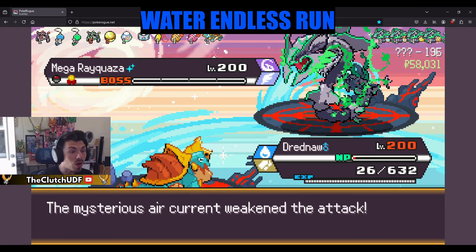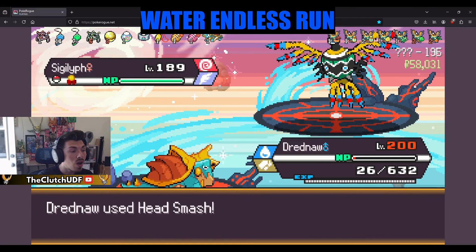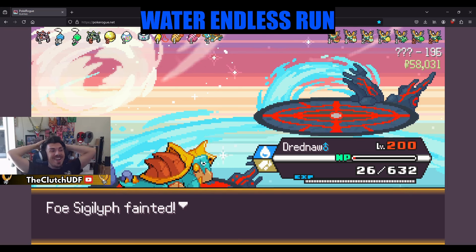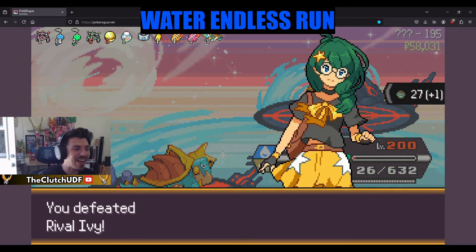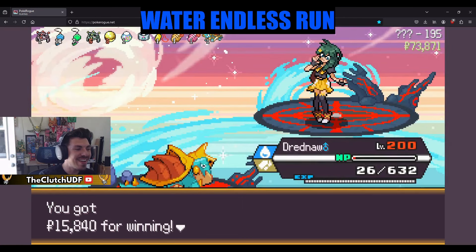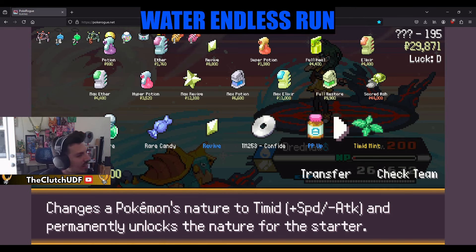Head Smash chaos — Rayquaza down! Drednaw did it! I was like this is it, I'm gonna have to restart this run — ain't no way! We get a Sacred Ash here! Wow, Drednaw came in big. I was like this is going to fall over to the Iron Barbs, but maybe Vicious Rend doesn't do physical contact damage so we didn't get KO'd from Iron Barbs. No way! Oh my god.